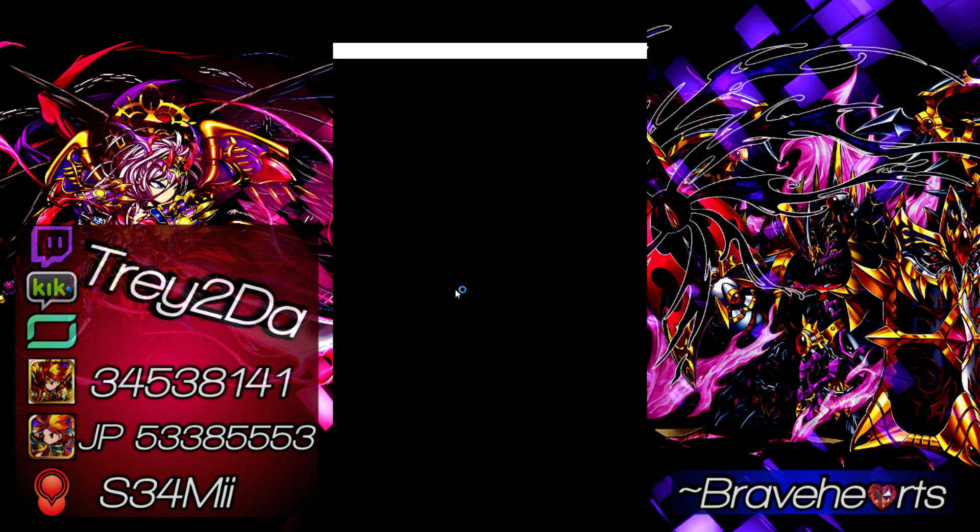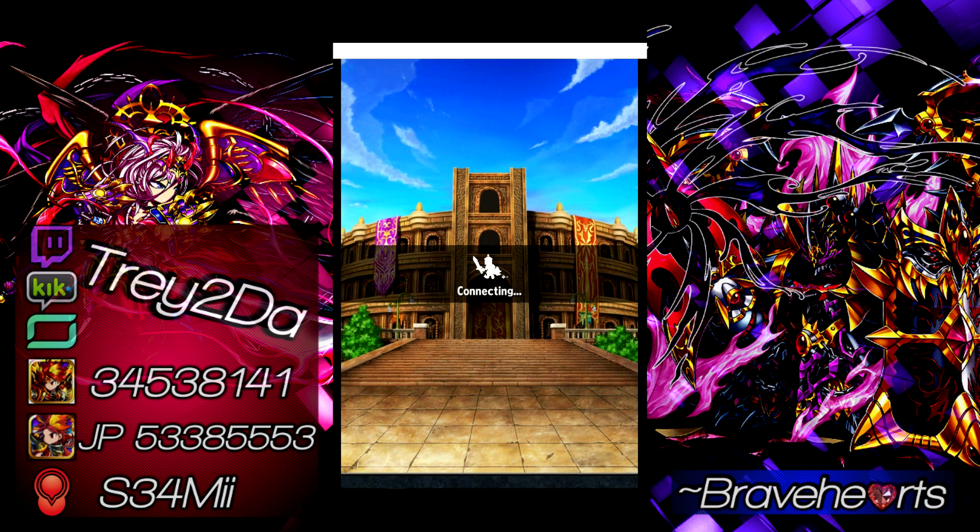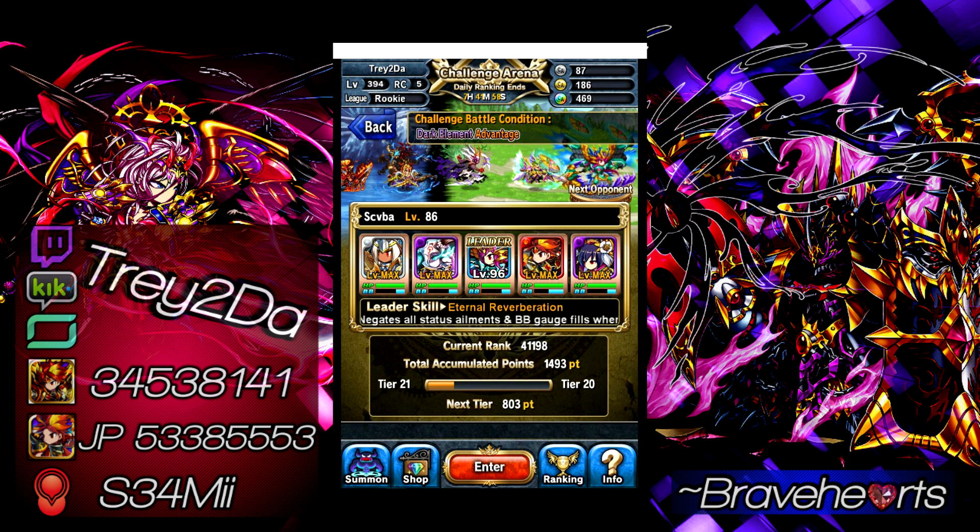There's a lot that goes on in this Challenge Arena. If you really want to go crazy, you can switch your team up for every battle. I personally think that's very time consuming — definitely worth it, but very time consuming. For example, if you've got Dark Element advantage, you'll probably want to bring a Mono Dark squad to take advantage of it. You can see the person you're going against only has two Dark units, so only Concurry and Lyra are going to get the advantage. It shows their HP and BB gauges prior to battle.